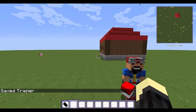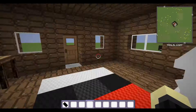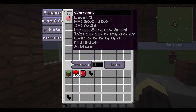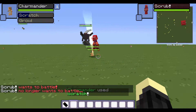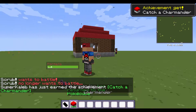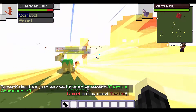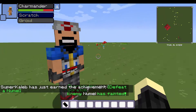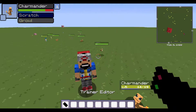So let me show you right now - my Charmander's back there. If I battle this trainer right now... as you can see guys, it works. I don't think there's a reward set up yet, because there are still things needed in this trainer editor that they don't have yet.